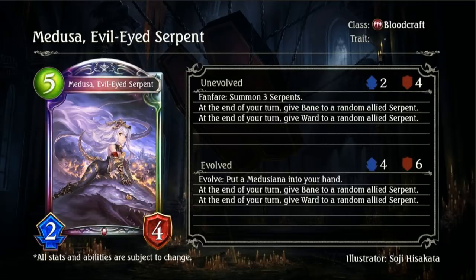Fanfare: summon 3 serpents. At the end of your turn, give Bane to a random allied Serpent. At the end of your turn, give Ward to a random allied Serpent. That's actually not too bad. You're pretty much going to get one of two combinations: either a single Bane Serpent and a single Ward Serpent along with one Normal Serpent, or a Bane-Ward Serpent and two Normal Serpents.